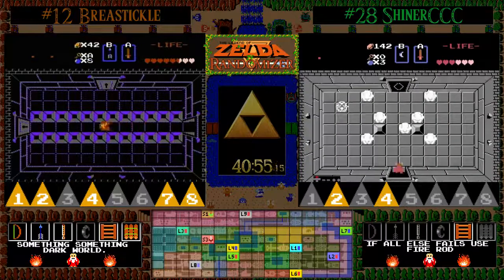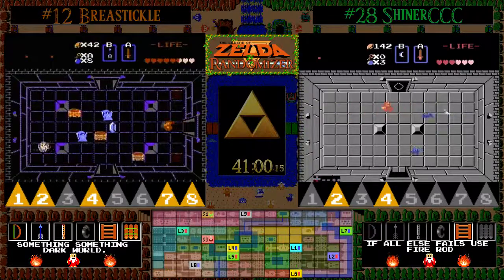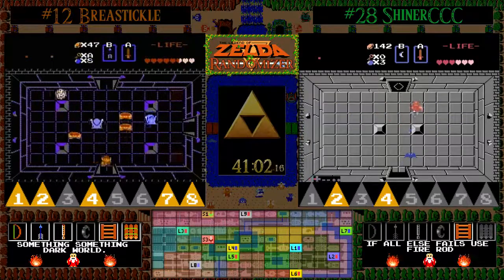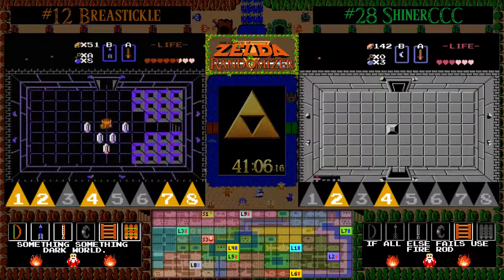We find the horizontal shoot room here for BT — no problems there. Only to find more Wizrobes and pancakes. And he has found the corridor staircase, so he's going to discover the heart container. We'll see if he makes a play on that to go up to nine hearts.